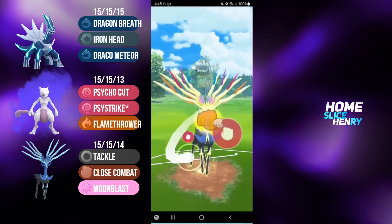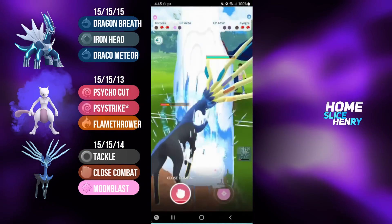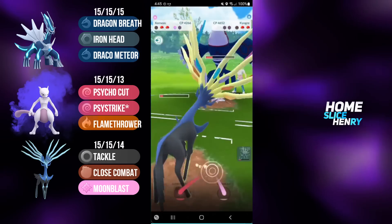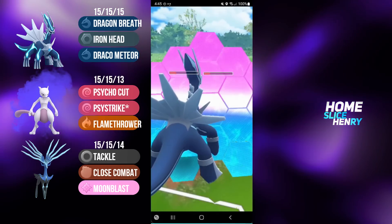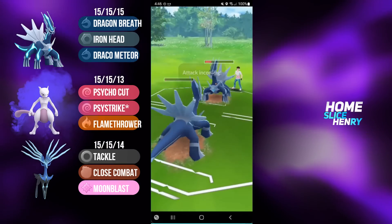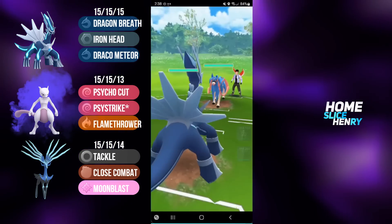They bring in Dialga. I fire off Close Combat, which would take down Dialga if they let it go - but they commit the shield. In the back is Kyogre, and I'm just going to die to fast moves at this point. I fire off Moonblast, which does a lot of damage onto Kyogre. Kyogre farms down, getting my Dialga low enough that I get fast-moved down by their Dialga. I get the farm down but I'm just too low - they have more HP and an Iron Head. My opponent plays extremely well and we lose a close game.